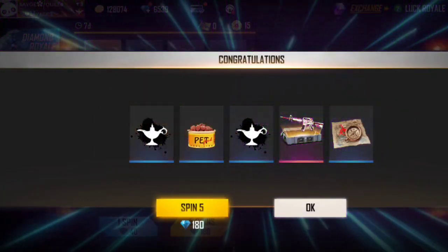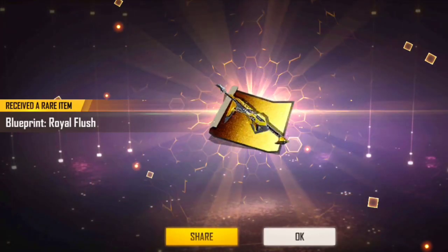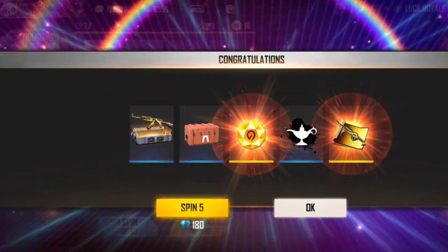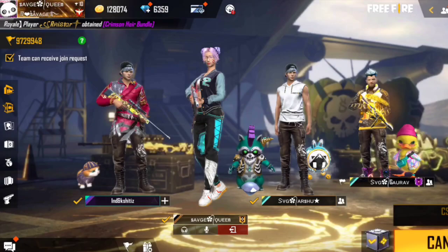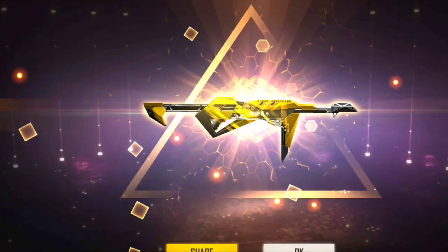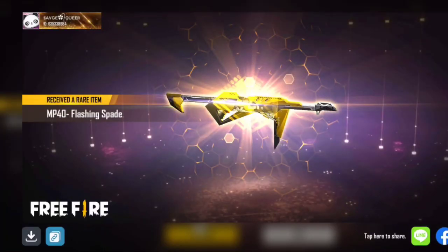I got a diamond on the second 180. My friend got a blueprint and evolution stone in my squad, but I didn't get it — I got a diamond. The main player got a Poker MP40 in 3,000-4,000. I have the same interest as him, but I'm not happy since my friend got it and he was preparing for it.